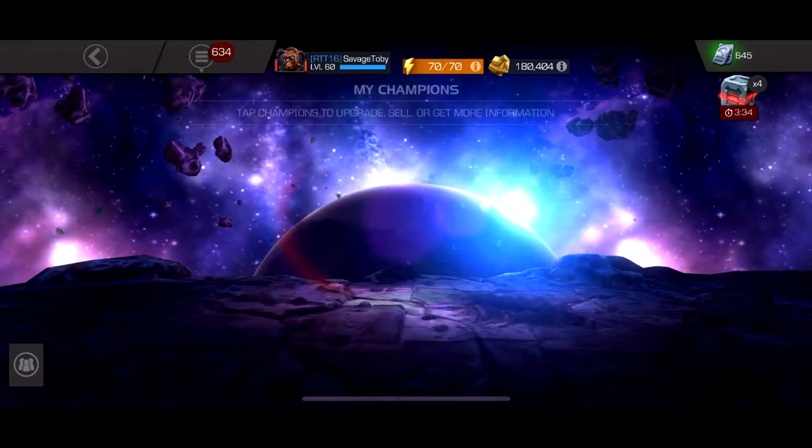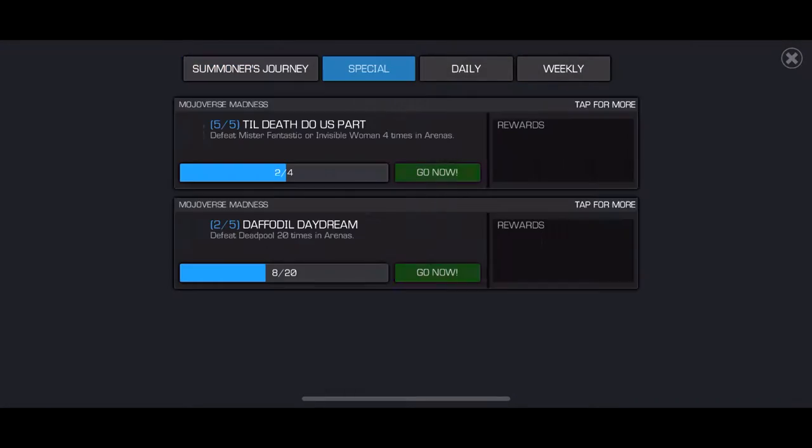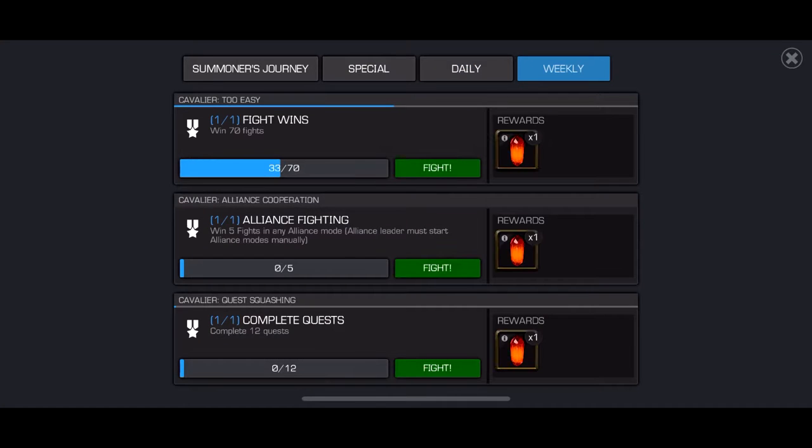Another thing they added, which you've probably noticed, are the daily and weekly objectives. I'll do the daily one — it was like win 10 fights or something. For the weekly ones: win 70 fights, win five fights in any alliance mode (so Alliance Quest or Alliance War), and complete 12 quests. Completing 12 quests in a full week is not hard — you can just go to Act 1 Chapter 1 and do the first quest 12 times.